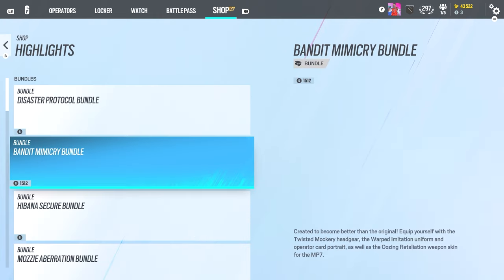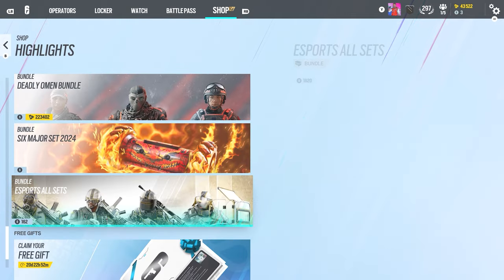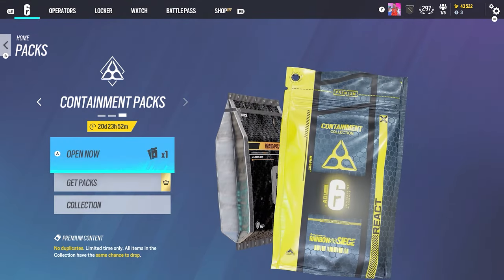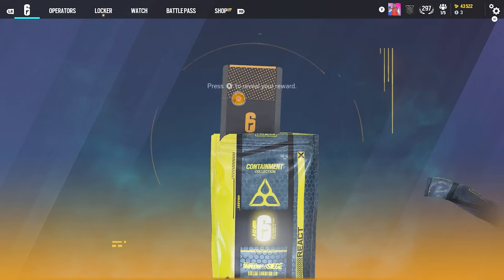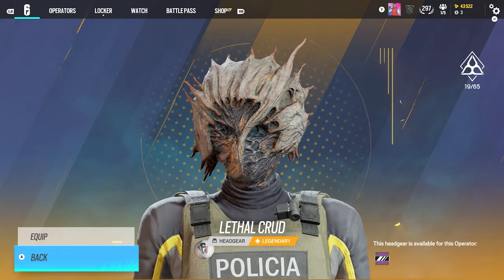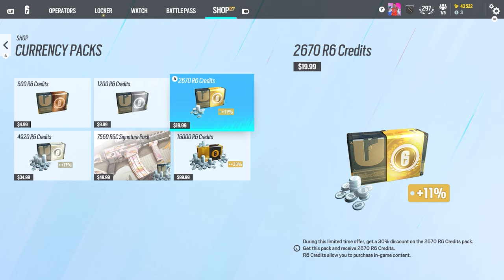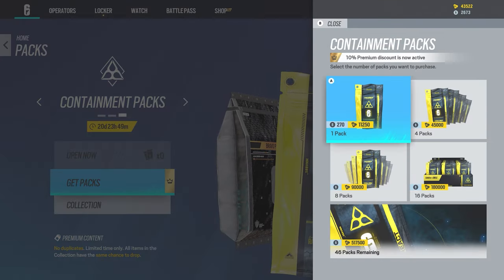Now where do we claim these packs? I assume through here — okay, give me my free pack. There it is — Containment pack, there we go. Maybe I'll buy some R6 credits. I'm trying to limit myself on spending so much money, but I mean you gotta do it. Plus it gives us a little discount, which is nice — pretty generous. Legendary — oh, Mira! Okay, that's pretty good, one of my favorite operators. I probably won't be using it but hey. So twenty dollars worth of R6 credits purchased.